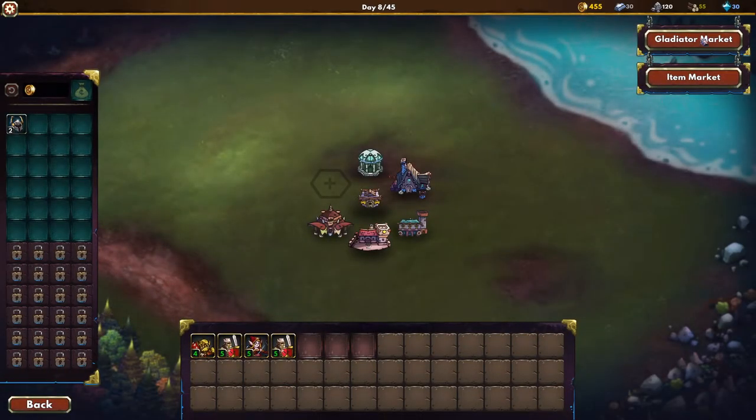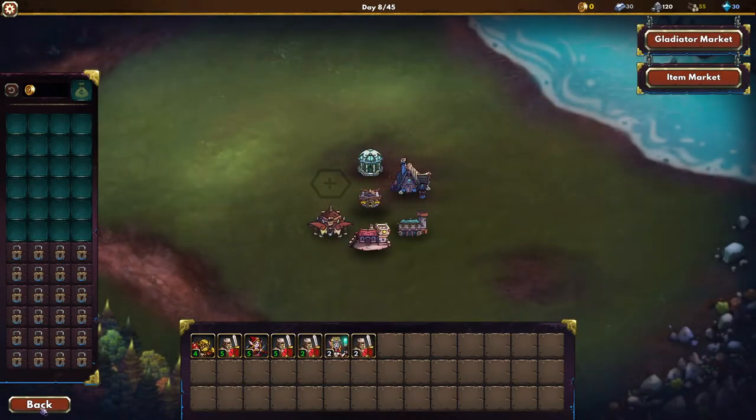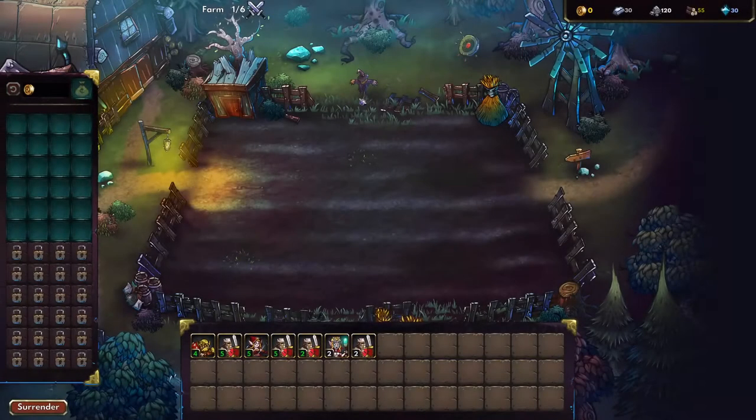Okay, go to the guild — gladiator market. What do we want to buy? We have 455 gold. We can buy Amara. We should be able to take the farm now, let's go with that.